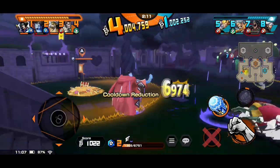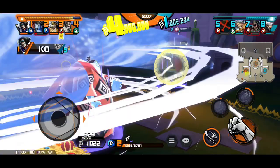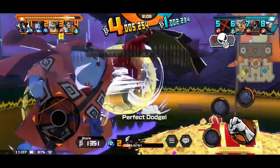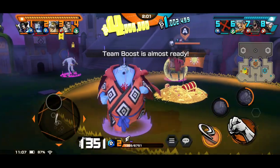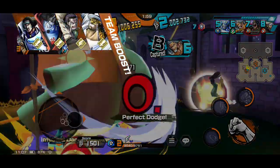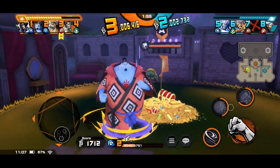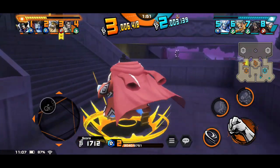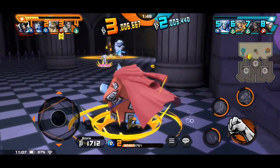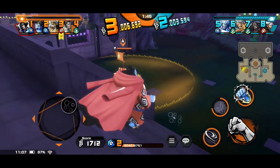We try to hit Rayleigh with a big fist to the gut and we actually do quite a bit of damage — just a crazy amount. We follow up, miss, but we catch him slipping, hit him with some Fishman Karate, and finish him off. Lucci steals our kill — didn't really need his help, but thanks buddy. Not a sarcastic thank you.